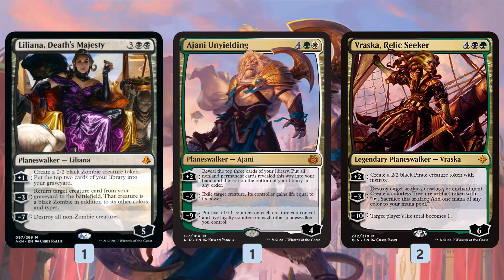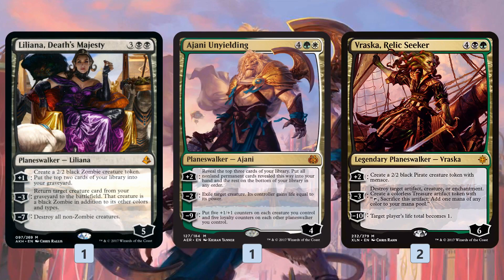We also have a bunch of planeswalkers for closing out the game. Liliana works really well with our explore creatures because we can mill over our Ramunap Excavators or explore creatures, then reanimate them. Liliana also gets lands into our graveyard, helping set up the Ramunap Excavator and Wayward Swordsooth synergies by milling over lands and giving us Zombies along the way.